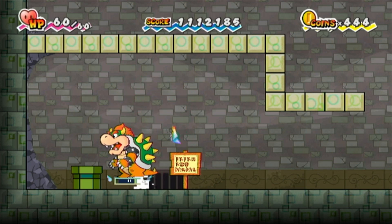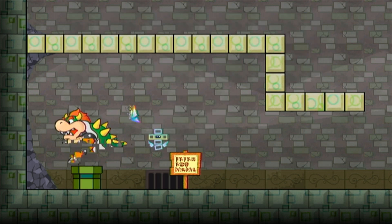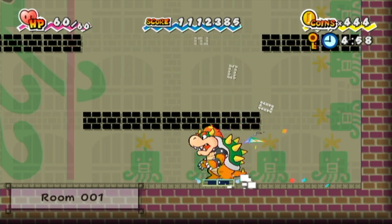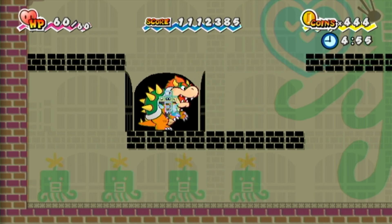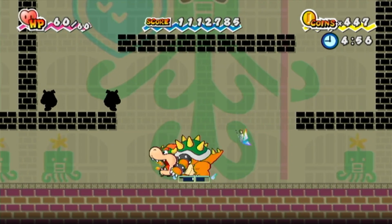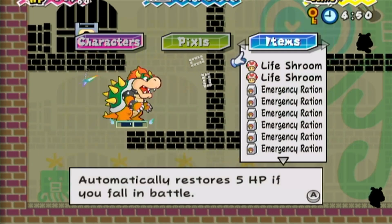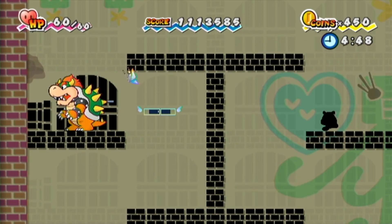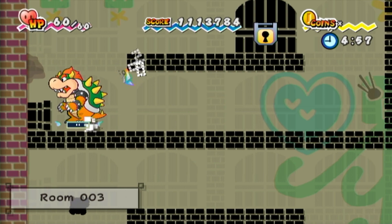Now we're here ready to go, and after that intro we're gonna hop right into the Flop Side Pit of a Hundred Trials. We're all stocked up on items. The difference between the Flip Side and Flop Side versions is that in Flop Side everything is kind of shadowy and all the enemies have more HP and do more damage, so it's just a more dangerous time overall. We've got plenty of emergency rations and a couple of extra lives in case everything goes wrong. Here we go — looks like some flying Goombas.